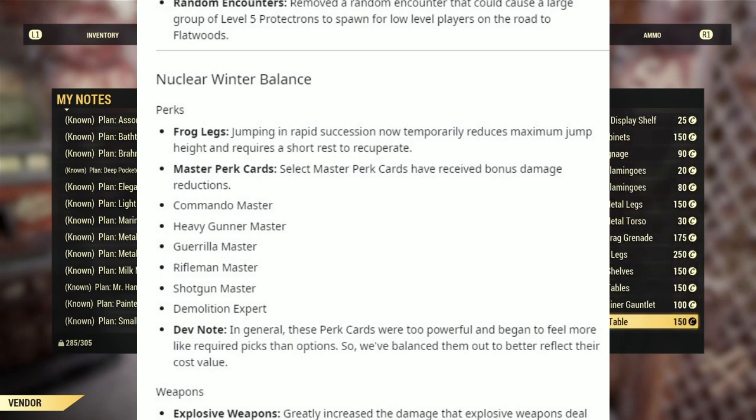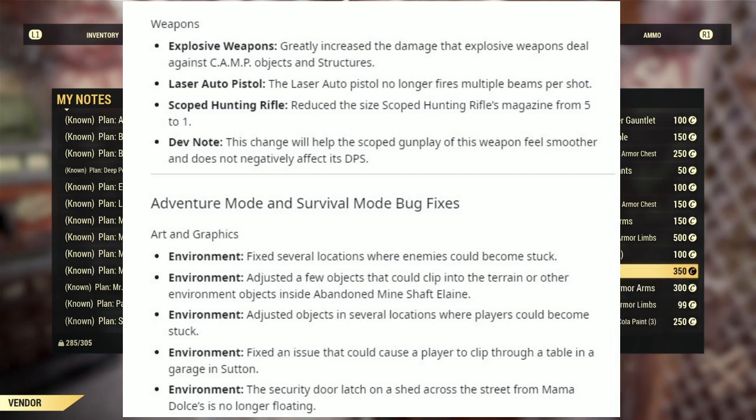Under Weapons — Explosive Weapons: greatly increased the damage that explosive weapons deal against camp objects and structures. Under Laser Auto Pistol: the Laser Auto Pistol no longer fires multiple beams per shot. Under Scoped Hunting Rifle: reduced the Scoped Hunting Rifle magazine size from 5 to 1. Dev note: this change will help the scoped gunplay of this weapon feel smooth and does not negatively affect its DPS.